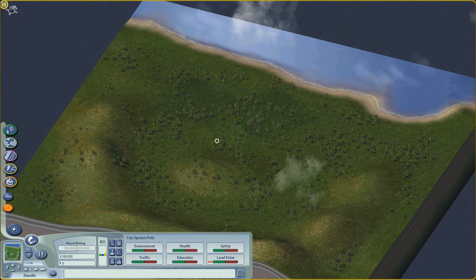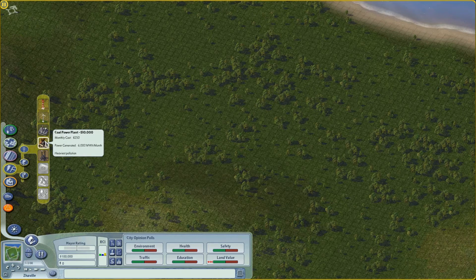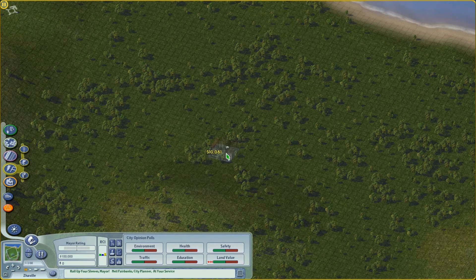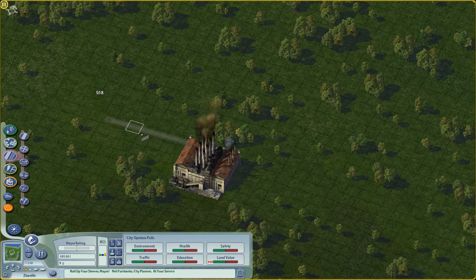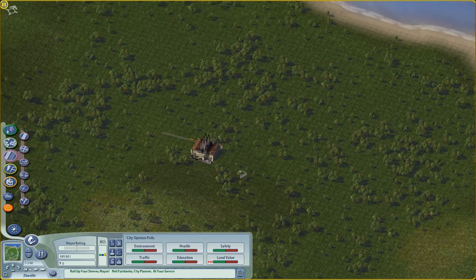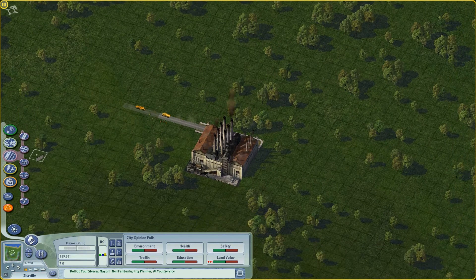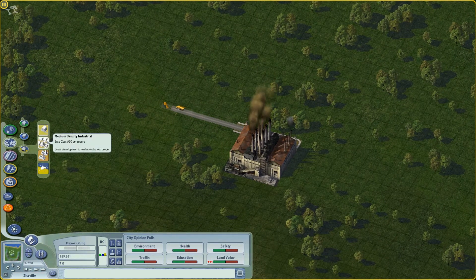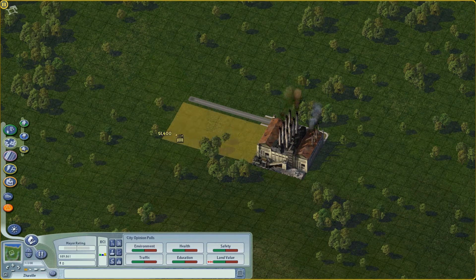Okay, zoomed a bit too close. Let's see where we should put the first thing — we need electricity. Let's build somewhere here. I'll put a coal plant; it's even facing the right way. At first we'll mostly use streets and can upgrade to roads later on, so it's not a trouble.